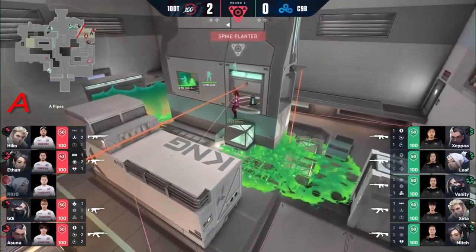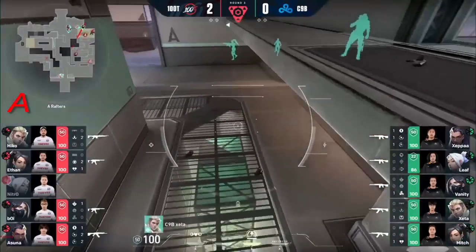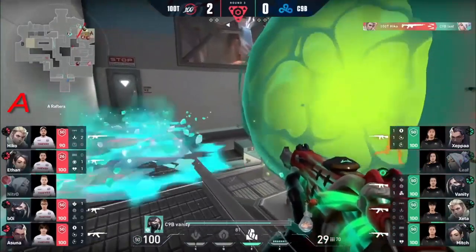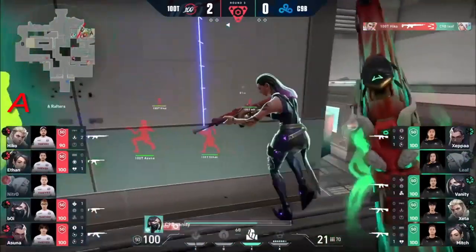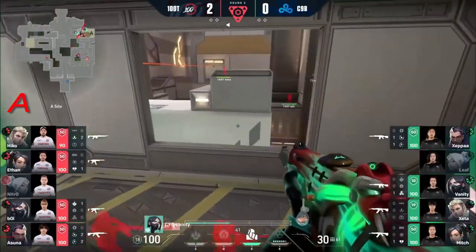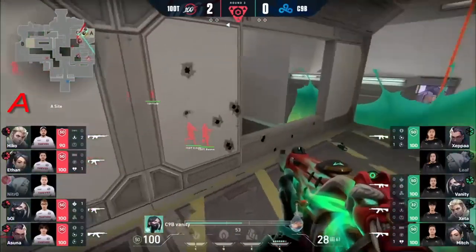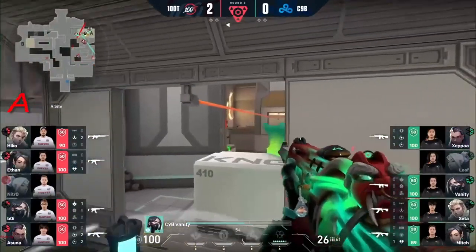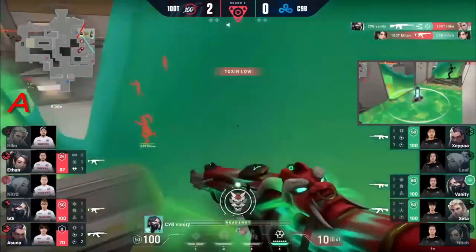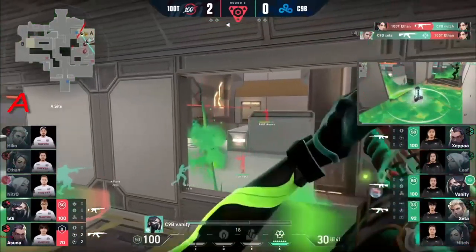A few lineups in Vanity, so 100 Thieves know there's quite a few around them. Waiting on Hiko's sonar dart to come back up, so they're going to be playing pretty quiet here. C9 now on the retake — Hiko with those Guardian flicks finds Leaf. Gets a big frag to start off the retake for Cloud9. Poison's off. That's going to be a retake wall finally going up. Is there enough poison though? Vanity has just about five seconds left on this wall. He's able to use it for a bit of a distraction. The 3v3 — Zeta cleans up one more.